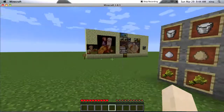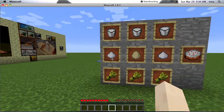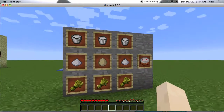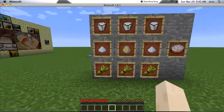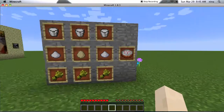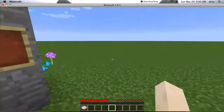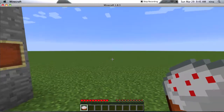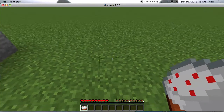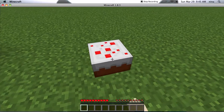So what you need are three buckets of milk, sugar on each side, an egg in the middle, and three wheat in the bottom — and that makes your cake. But you cannot eat your cake like this. You cannot right click and eat it. You have to put it down on the ground and right click for cake.